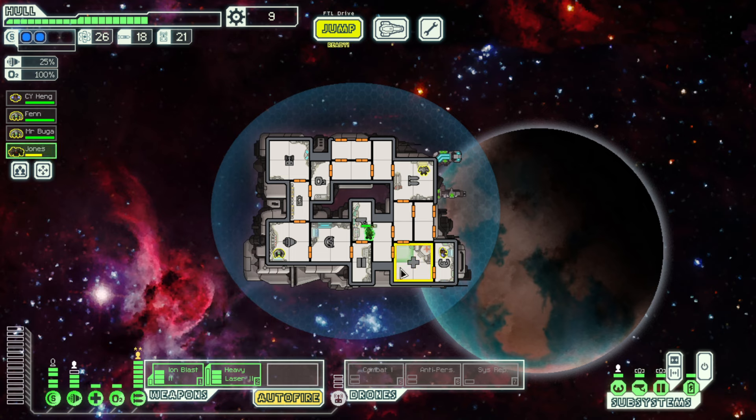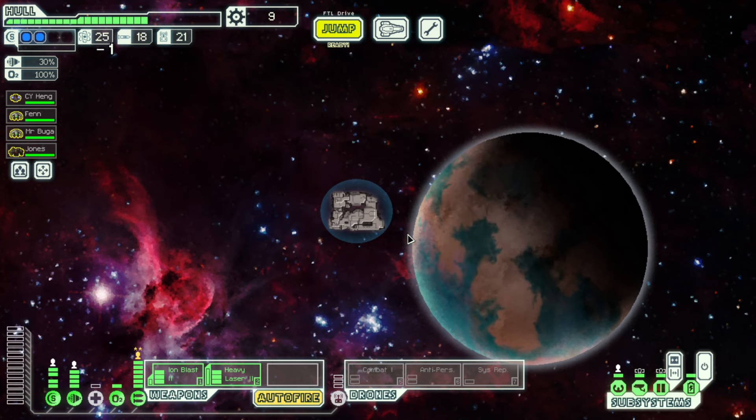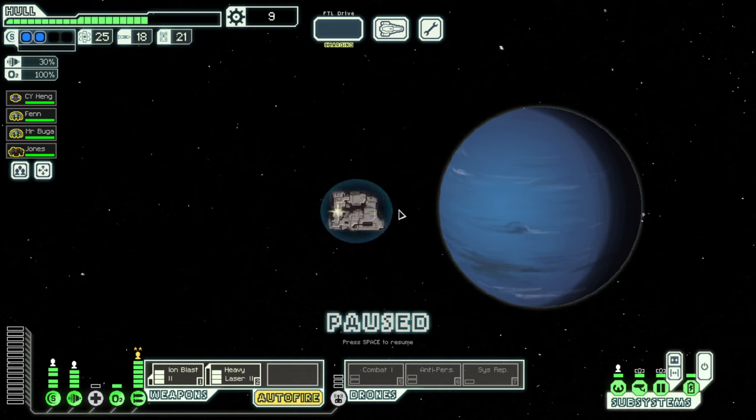Jones, why don't you heal up — you took a beating in that fight. You know what we should do? We should probably get some better door systems, just so that when an enemy shows up on the ship they can't go wherever they want. It's disrespectful — it's not their home, they haven't been invited. We'll lock the ship down and then send the rockman in to deal with them.